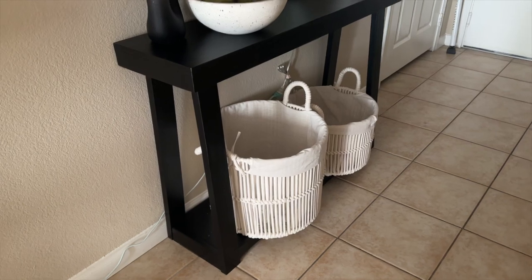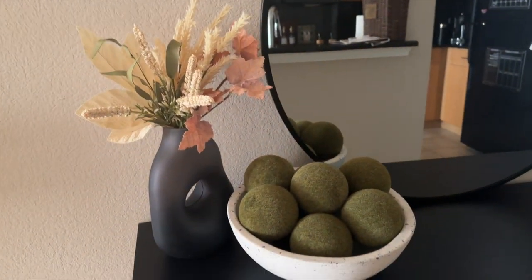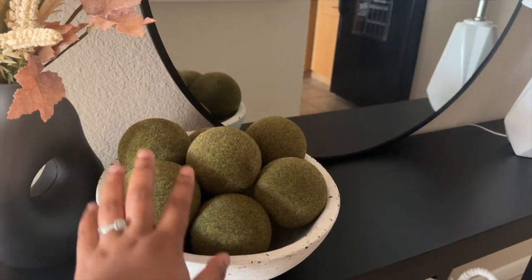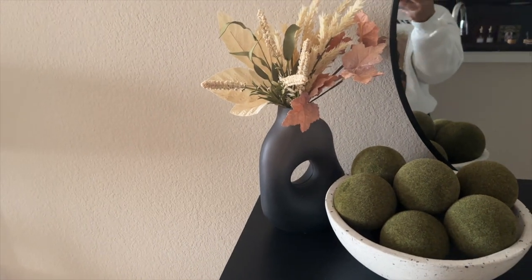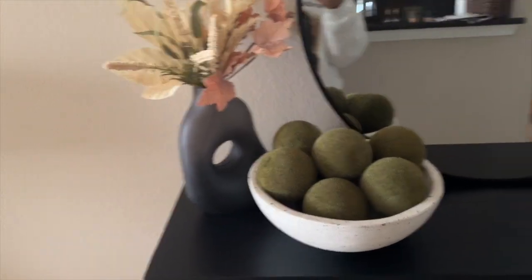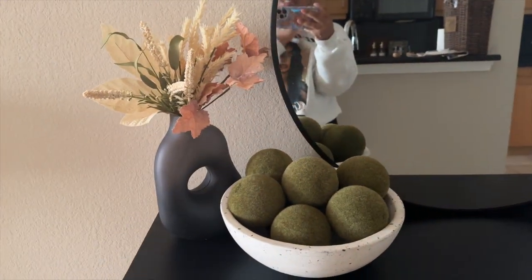It's not the prettiest, but it'll do for now because honestly you don't really know it's right there unless you look at it. So I ain't worried about that right now. But this is what I have so far. I have this lamp — I don't love it but it'll do for now. I have this little bowl with these moss balls. And then this. I like everything except this. I like the vase and the little binkies that I have in there, but I don't love it. It doesn't really flow with the bowl, the mirror, and the lamp.